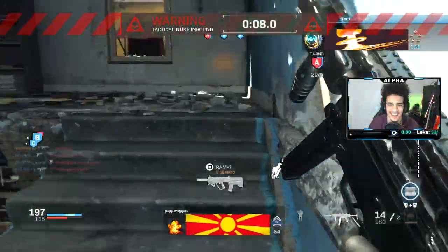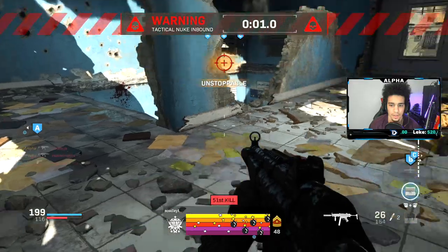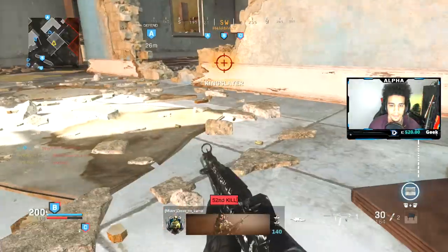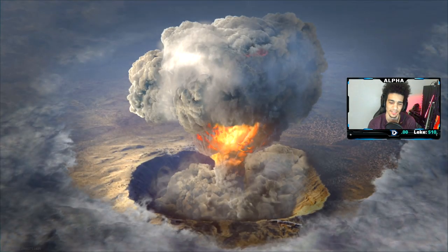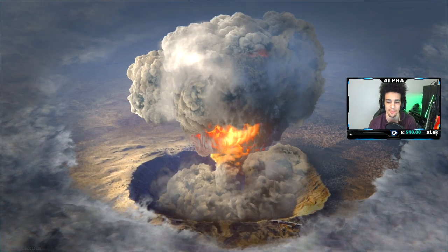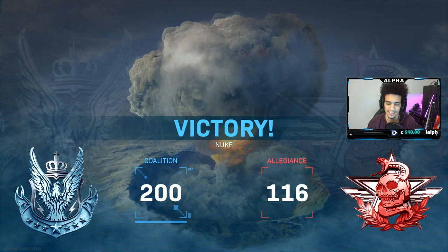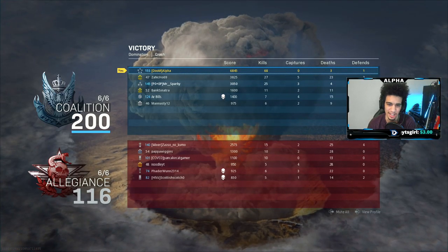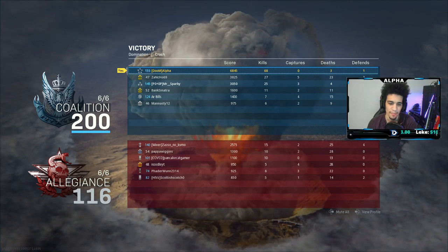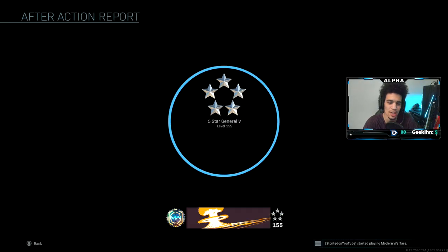50 gun streak — ha ha ha! Oh my god, let's go man! I'll take it — even though my classes were messed up at the beginning with the equipment. We still ended up dropping a nuke — holy cow, that's hilarious. I'm not a big fan of the obsidian camo honestly. We went 68 and 3. Tell me what you guys think of the camo — I got a nuke with it but I hope you guys enjoyed. Peace out.